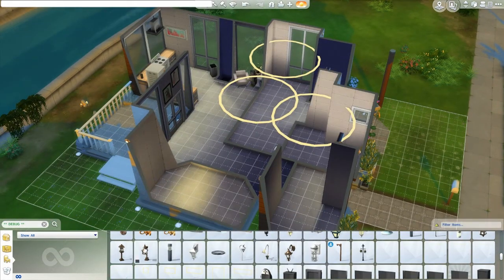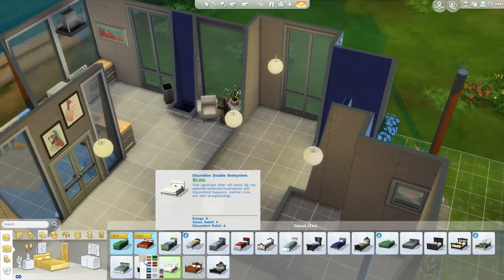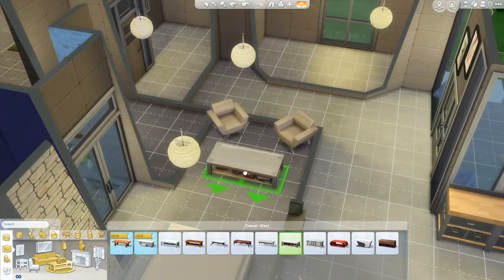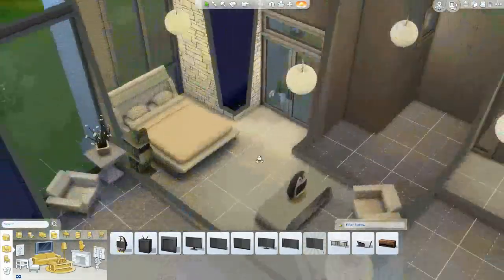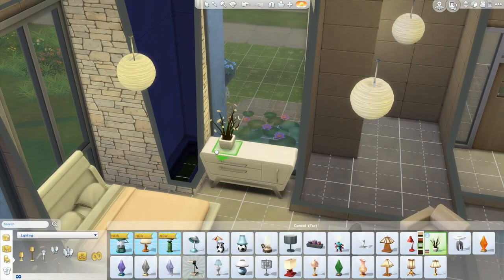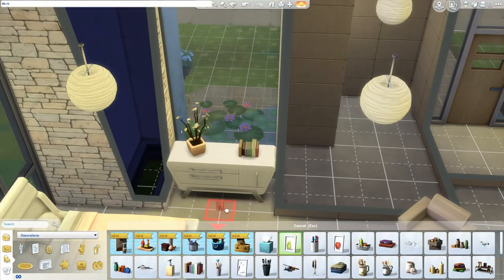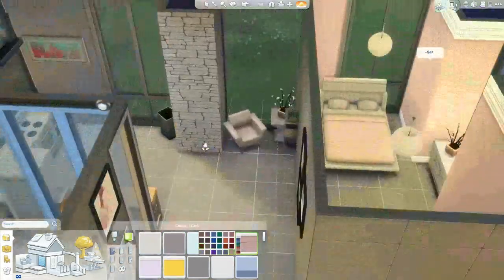I think this room came out a bit on the girly side, but I tried to keep it more unisex. If you wanted to make it a guy's room, just change up the color theme a little bit and you're good to go. I ended up changing that door to a window and added a little dresser and that same Outdoor Retreat light. I'm so sorry for those of you who don't have that game pack — it won't be showing up in yours.